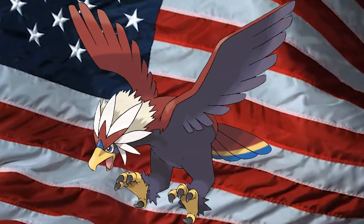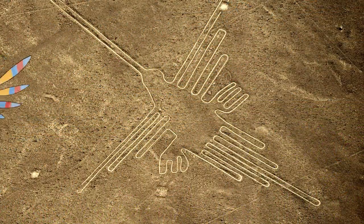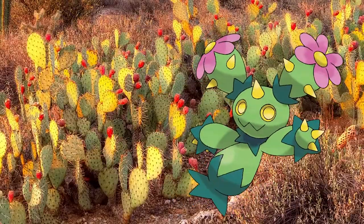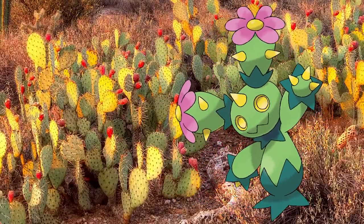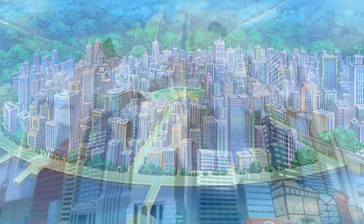Choosing to base a region on the United States had a number of ripple effects on the design. First, it resulted in the creation of a number of Pokemon with American influences, such as Braviary the Bald Eagle Pokemon, Elgyem being based on the Roswell Aliens, Bouffalant the Bison, Sigilyph being based on Native American artwork and the Nazca Lines, and Maractus being based on cacti found in the American Southwest. Although this region draws inspiration from many different parts of America, it's still primarily based on New York, and for this reason it's one of the most urbanized regions, with the biggest city seen so far: Castelia City.